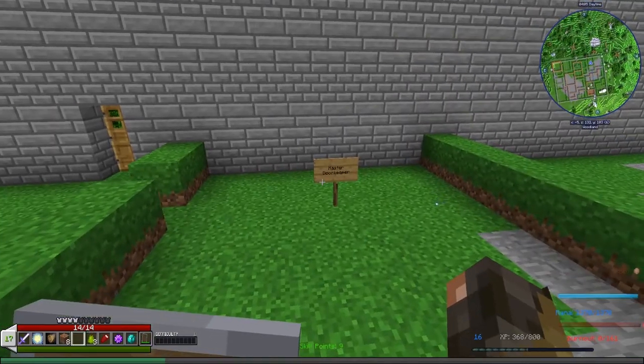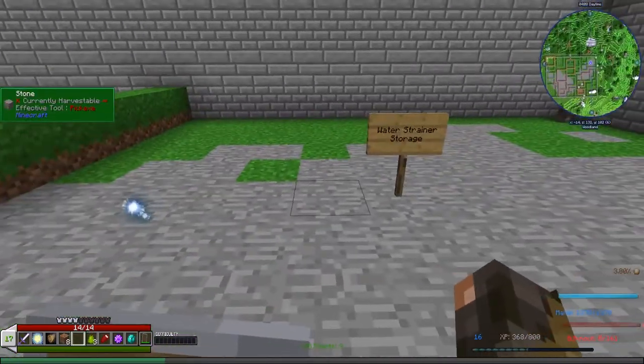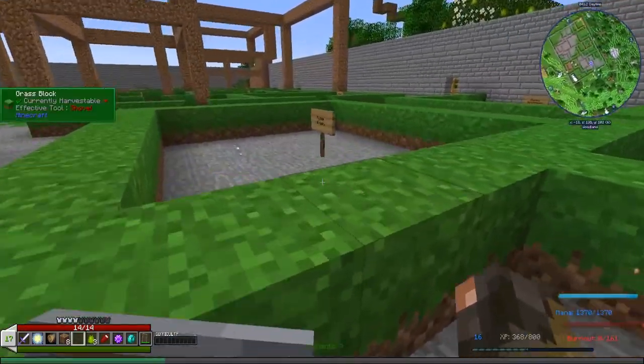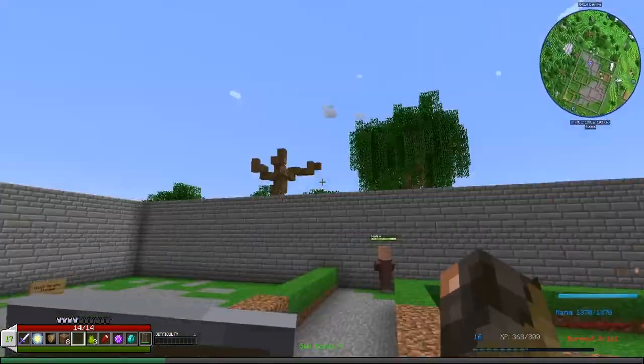Quick little tour: first we've got the master doorkeeper here — this is still the same. This is going to be the water strainer storage, and the master wind key is right here, and there'll be some windmills and stuff like that around here.